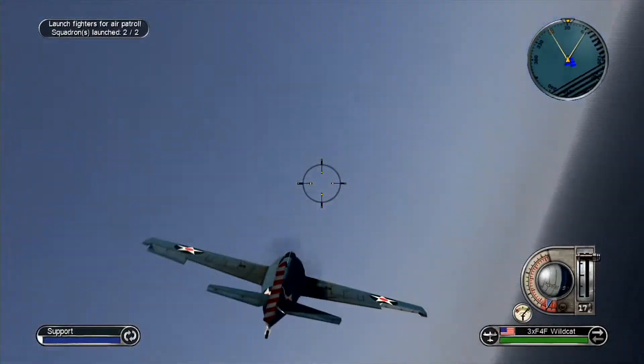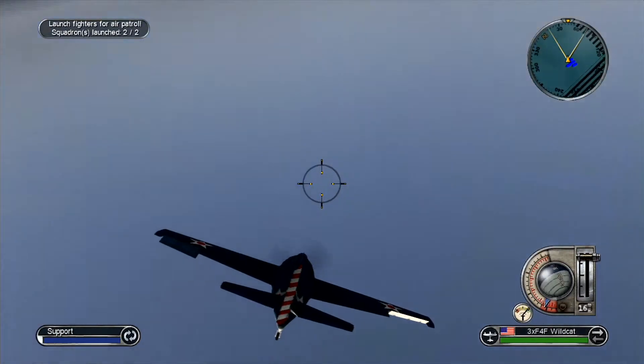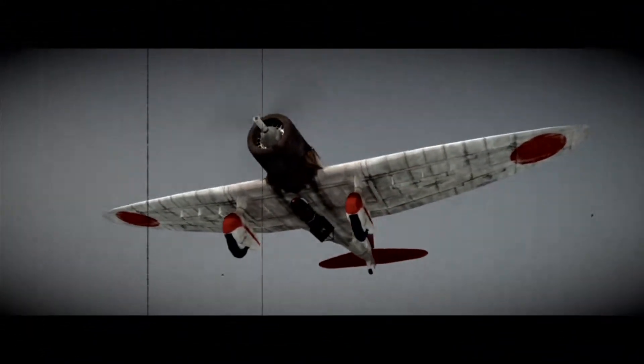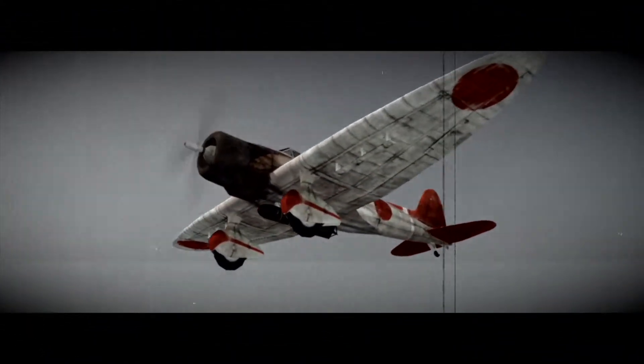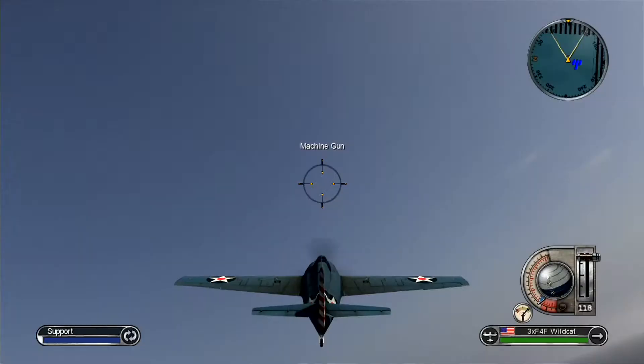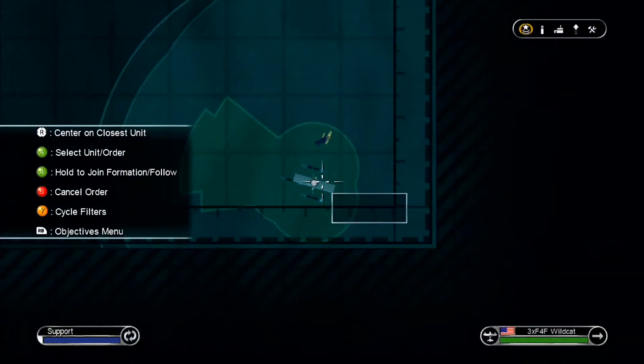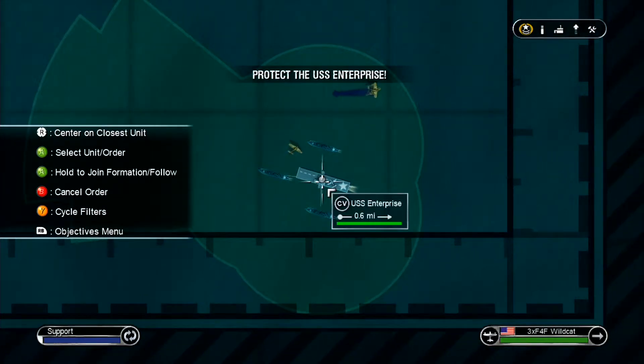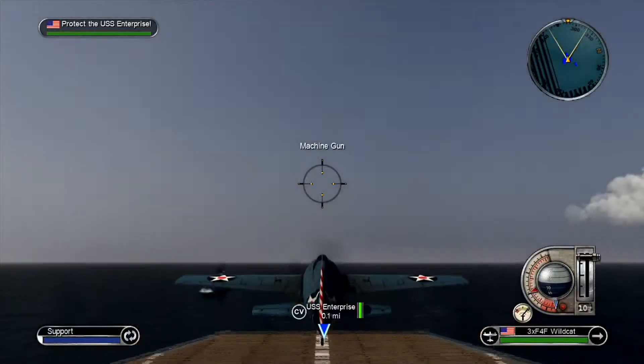Enterprise, this is Hornet Task Force in the battleship South Dakota. Where are your reinforcements? Expect our arrival in a few minutes. Enemy strike aircraft incoming. There's that weird line in the sky. Come on — relink to the carrier. There we go.